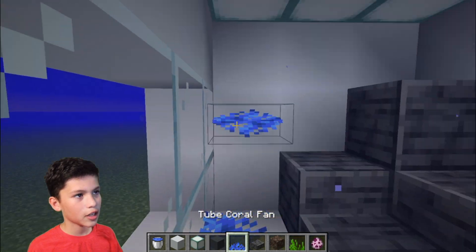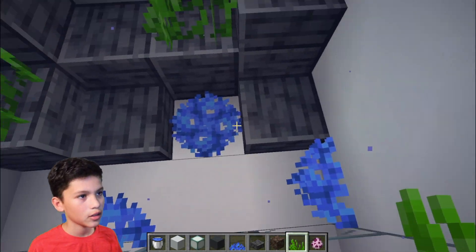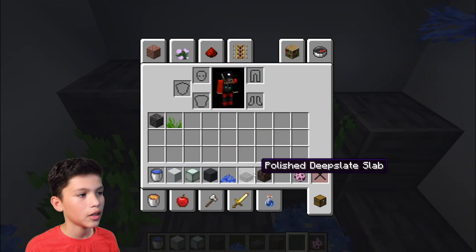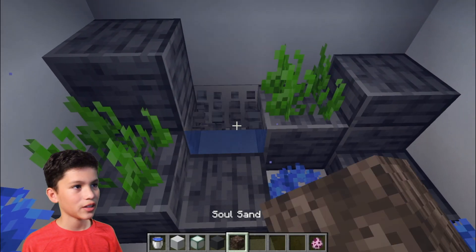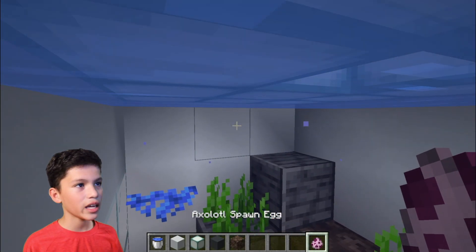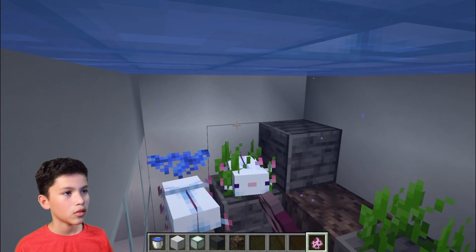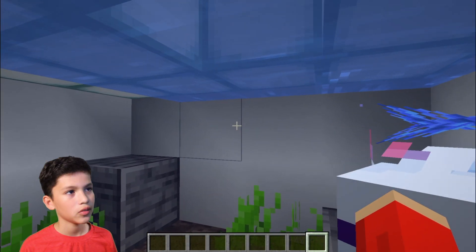Once the water is in, you can place your coral, your seagrass, and just whatever you like. I forgot to add some soul sand. And then add whatever type of fish you want — it can be an axolotl or just tropical fish. Basically any fish that will go with the aquarium.